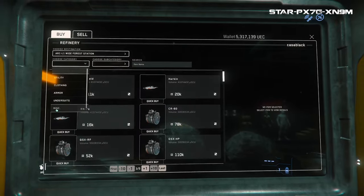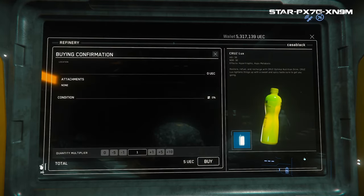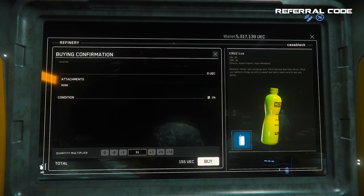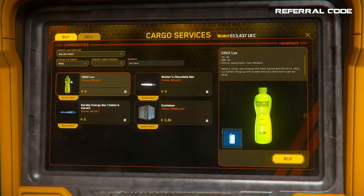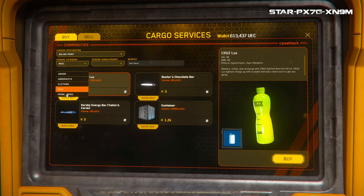Speaking of those L-1 stations, they all have refineries, right? Those refineries all have a sales terminal where you can buy mining items and more, but they also have a miscellaneous filter where you can buy drinks and other supplies in bulk. The Yellow Cruise Luxe drink satisfies both thirst and hunger, and being able to buy a hundred at a time and take four or five out with you in your backpack is great. Also, in the stations over the planets, they have a cargo deck where you can buy these drinks at their terminal as well.